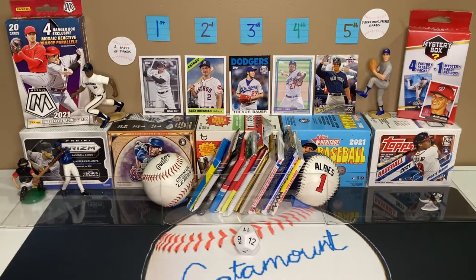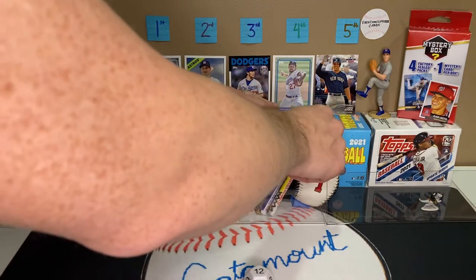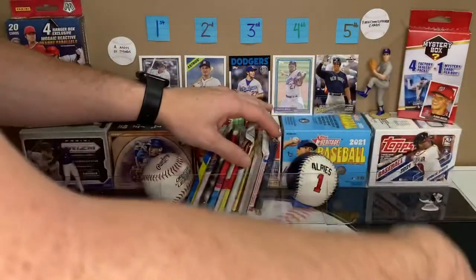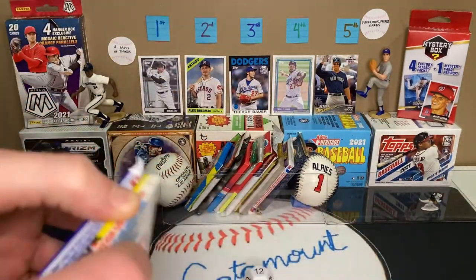Mac rolls an 11 for the first pack, and Colin rolls a 12 for the second pack. We keep getting these high numbers — 11s and 12s. We got a one; can't get anything from the middle here.